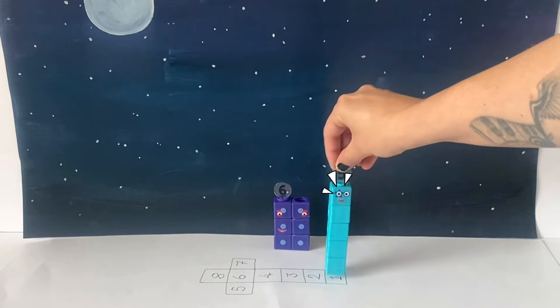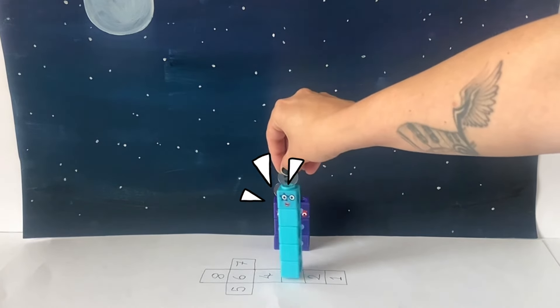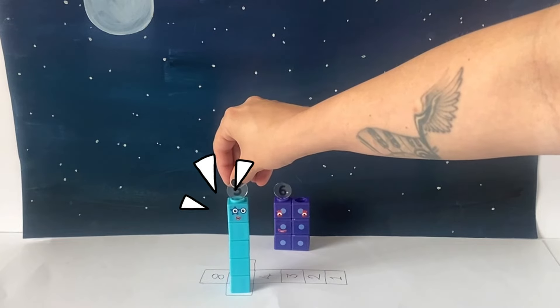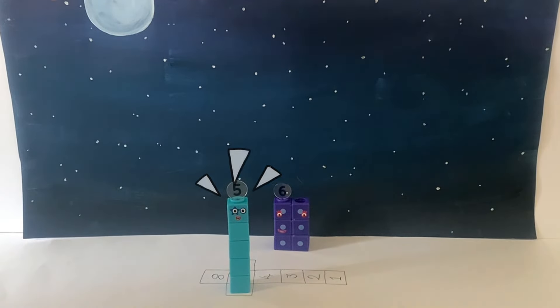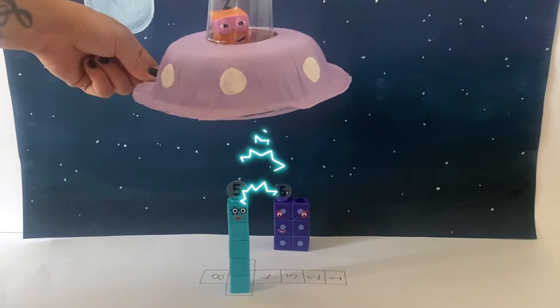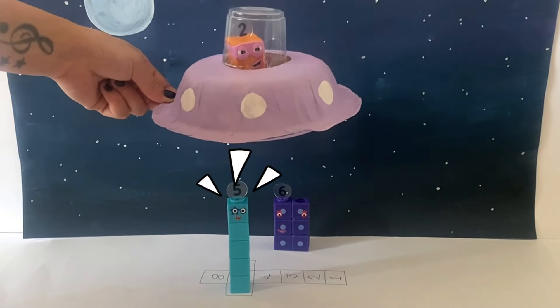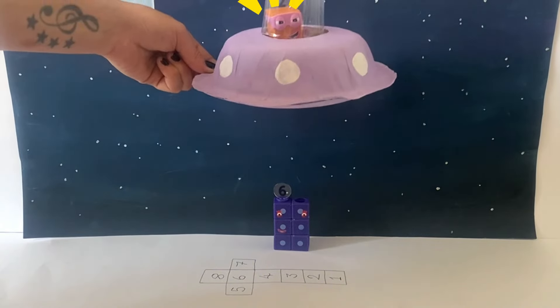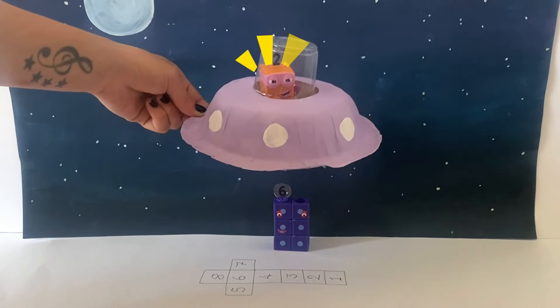1, 2, 3, 4, 5. Let's find out how many twos there are in 6.